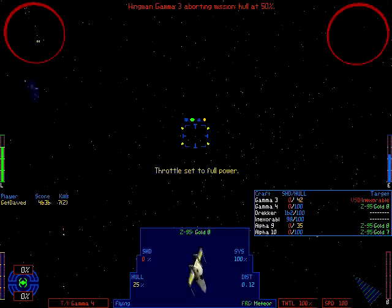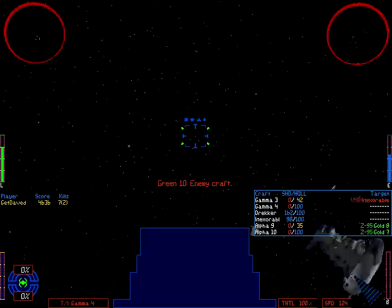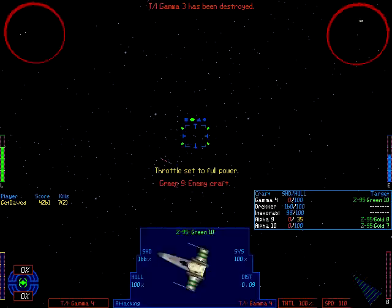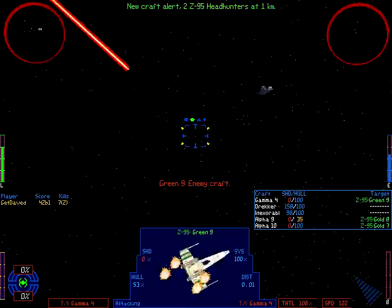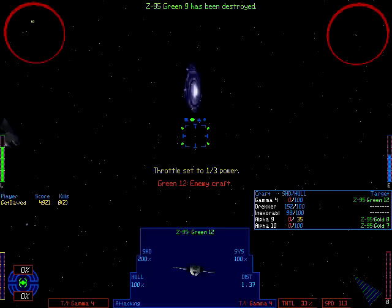I should not have done that — I should have focused on the guy who's going to shoot the missile. When you're going up against AI craft, if they are shooting at you first in head-to-head, don't try hitting them head-to-head — that was very dangerous. Wait for a chance to engage in the dogfight, just because the AI is unusually good at maintaining them. It was worth it to break the missile lock.